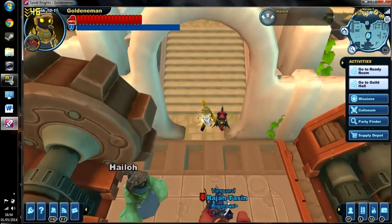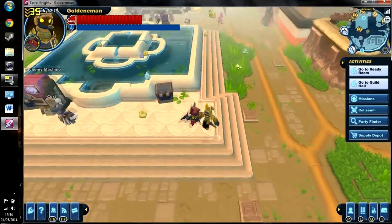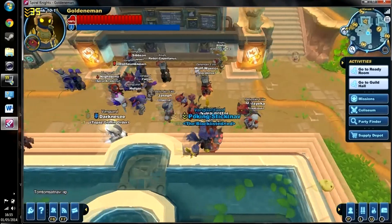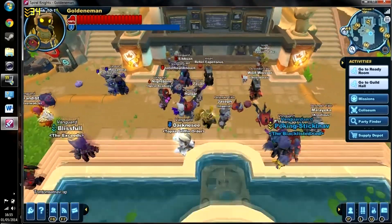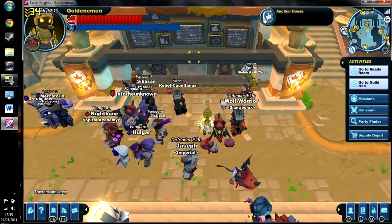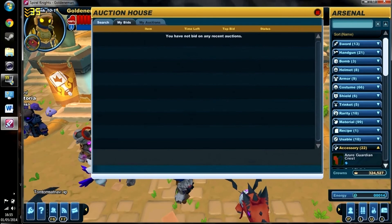We are in Haven and we are getting 40 frames per second, which is really good. I don't see any buffer or lag — that's awesome. We are in the main area of Haven with a lot of people and I still get good frames. We open the auction house and it opens faster than before. It is really all good.